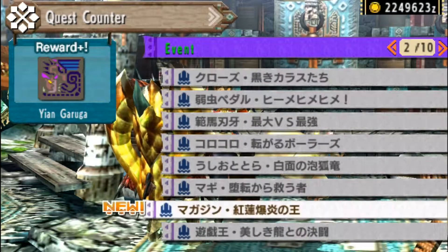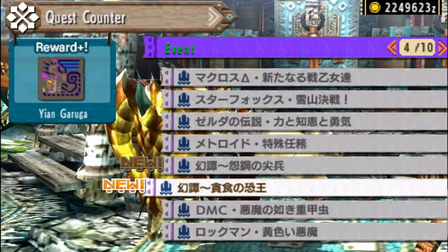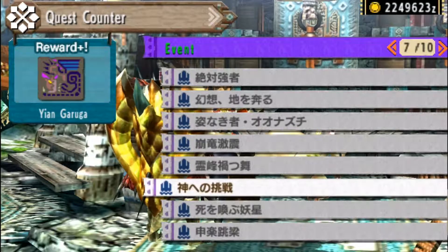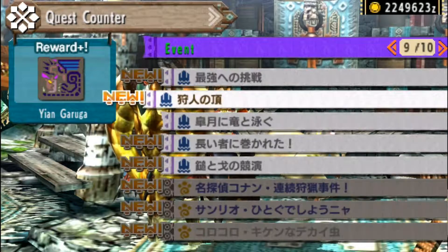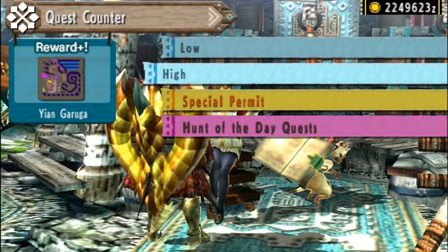Go to any rank, click on Events, and voilà — you have all the event quests. It's an updated list. I can't read all the kanji, but this one seems to be something about fire. That's the way you can get all the event quests.